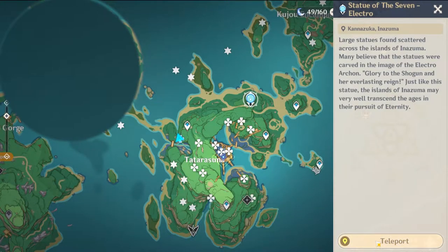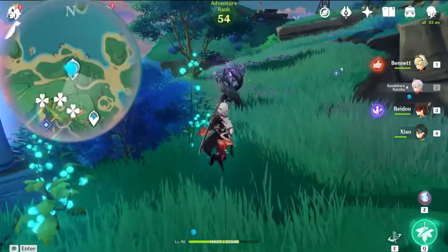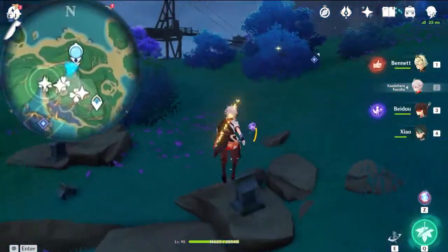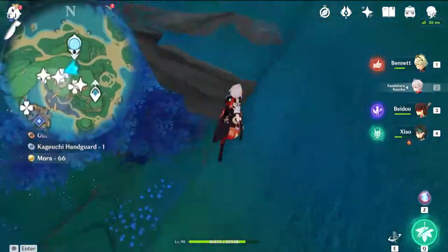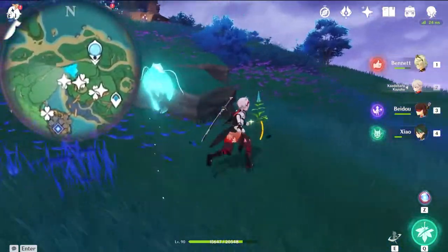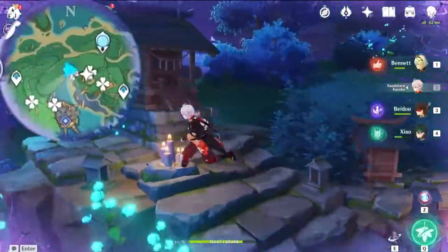Next up, you want to teleport to the Statue of the Seven on the island, then make your way upward and head towards the next Electricalist. After you have defeated the enemies, keep working your way upward. Once you work your way up here, you should see another Electricalist behind this tiny shrine here.